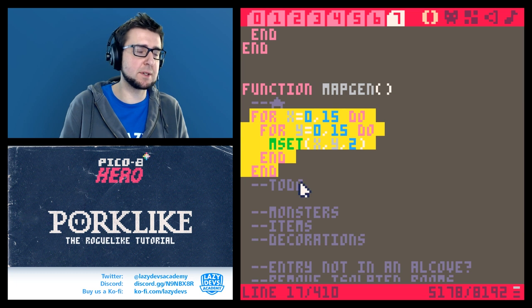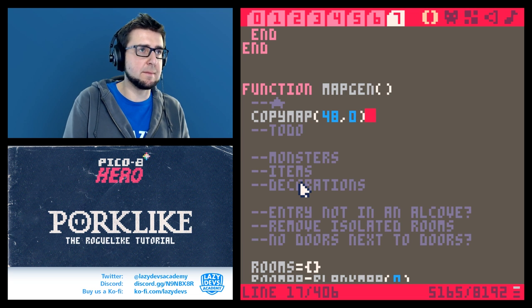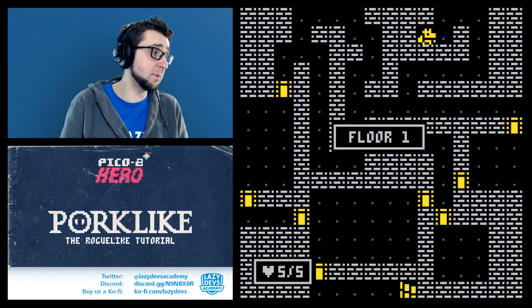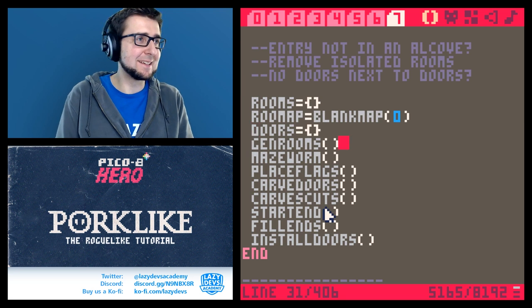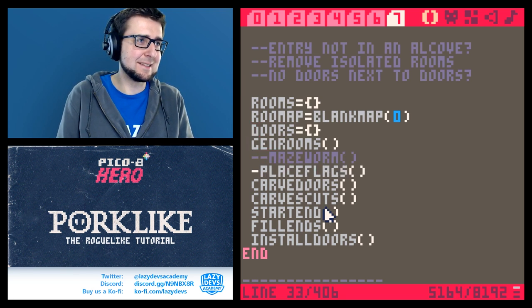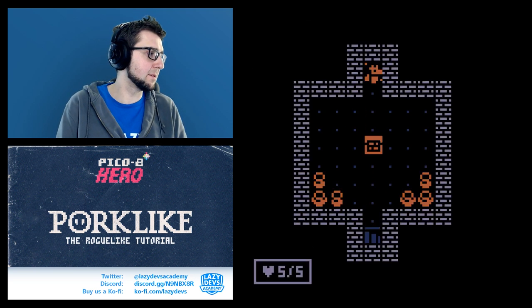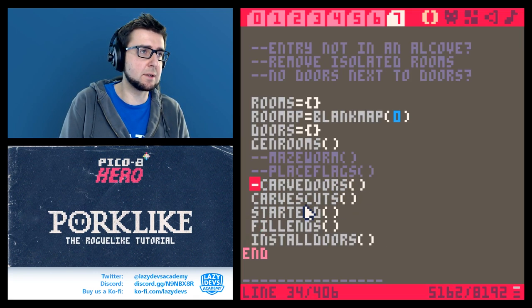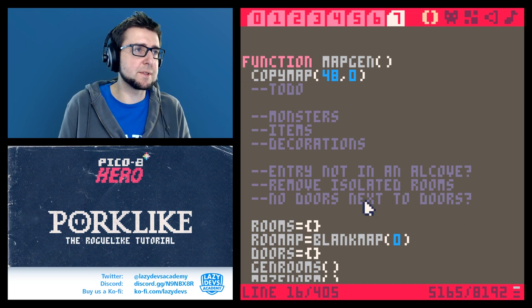It's not quite done — I wanted to replace this fill with copy_map. So it's 32 plus 16, which is 48, hopefully this works. It seems to be working — if we turn off everything else... okay let's try this. Yeah, it copied the map full of wall tiles over, so that's good.